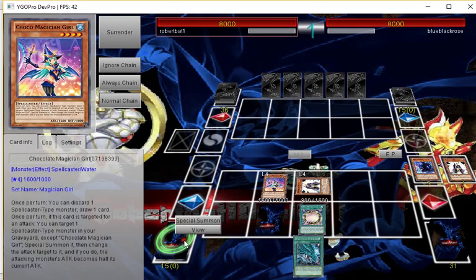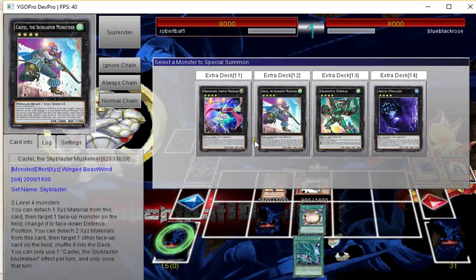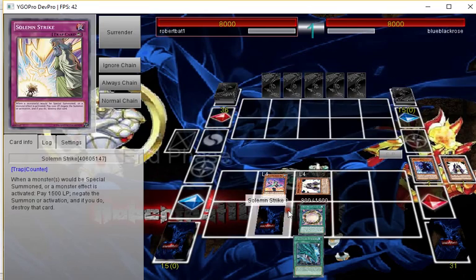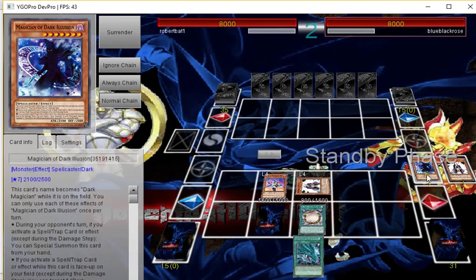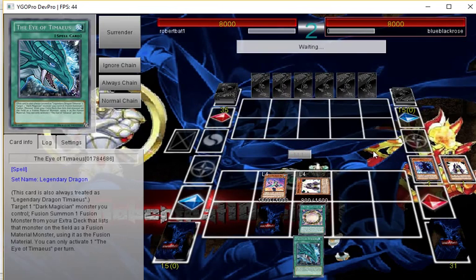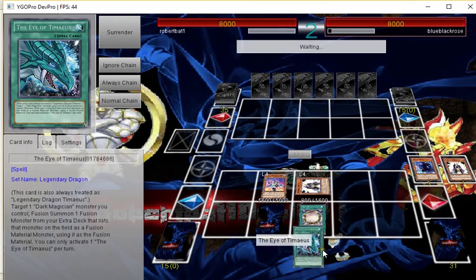Coco's effect — discarding this to get the plus one. We've got counter trap which isn't bad. I'll leave the board how it is and pass, because we've got Coco — if she tries to attack, Coco lets us summon. We've got Strike set so we can stop any special summons. We're in an okay situation, just not a great one.